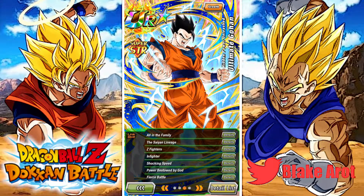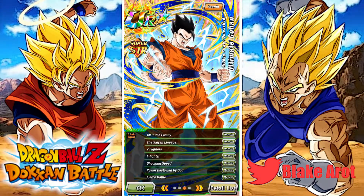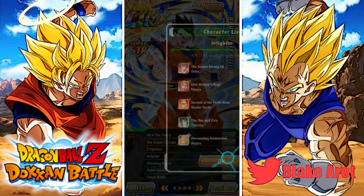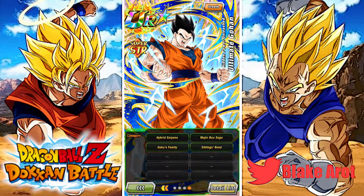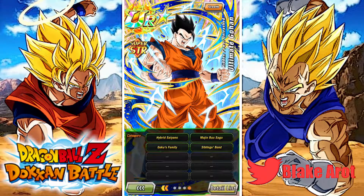For his links: All in the Family is a defense link, Saiyan Lineage is a one-key link but one-key links are never great, Z-Fighters is a decent attack link and more units are starting to have that, Infighter is another okay attack link, Shocking Speed is a great link, Power Bestowed by God, and Fierce Battle. Just imagine if they replaced All in the Family or Saiyan Lineage with Prepared for Battle — he'd be so much better. His categories are Hybrid Saiyans, Majin Buu Saga, Goku's Family, and Siblings Bond. He needs a new leader. He's a fine unit — I don't think I'm going to use him very much, but he's just another little box trophy at the end of the day.